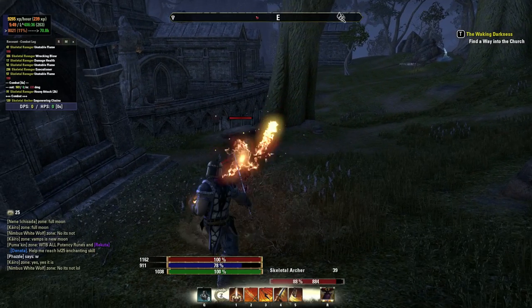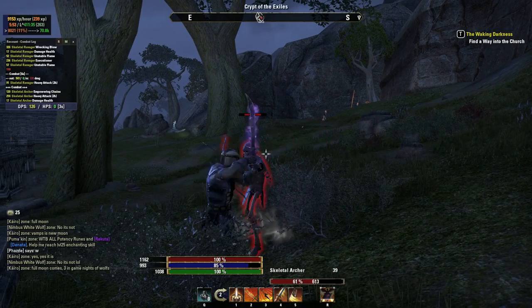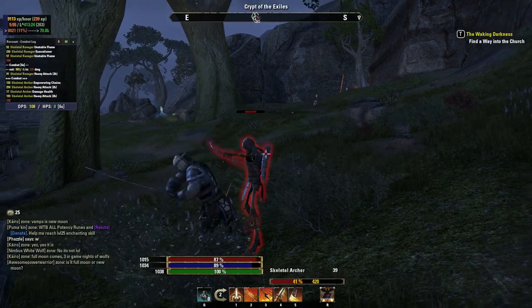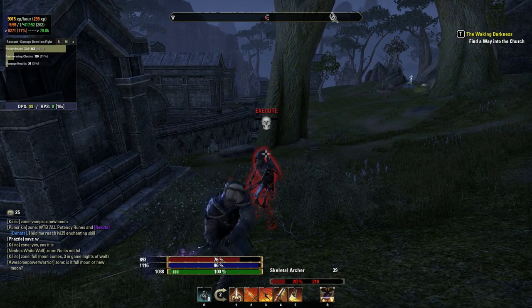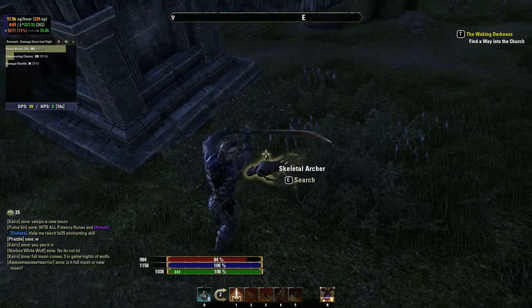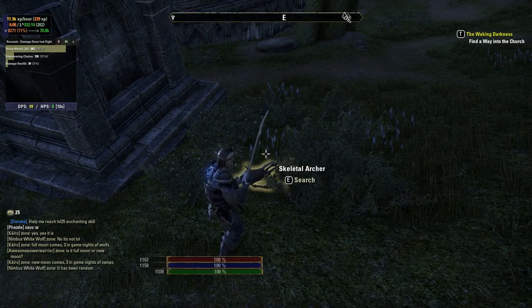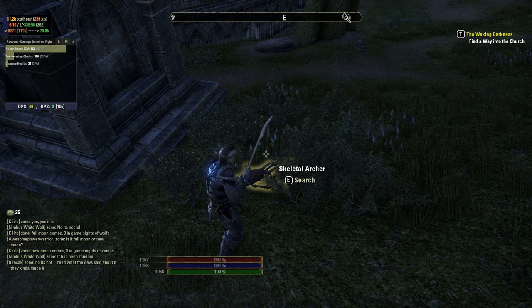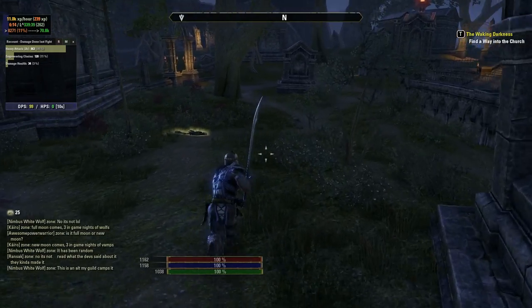Let's do things the wrong way. I'm not going to put my buff on and I'm just going to zerg him down with attacks. You can also see that as I'm doing this it's giving me a play-by-play of what's happening. In this situation we only did 99 DPS, and the biggest ability was Heavy Attack, which of course is the only ability that I used.